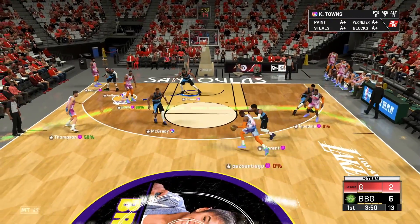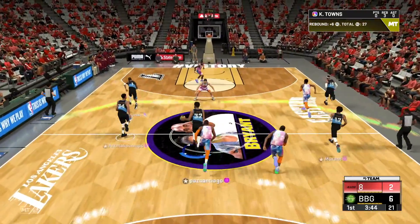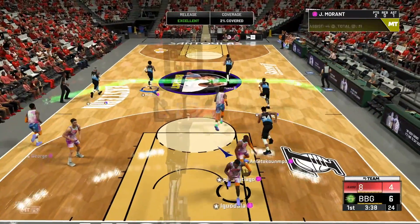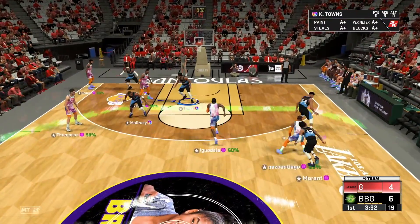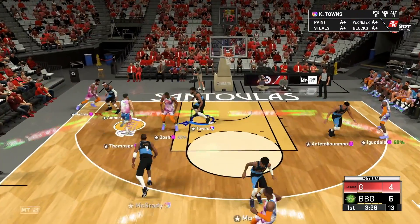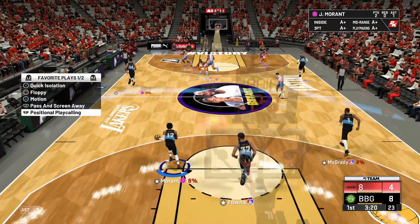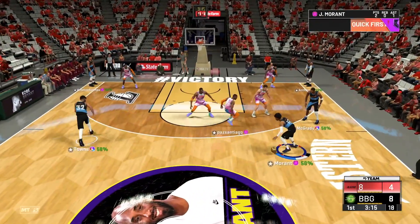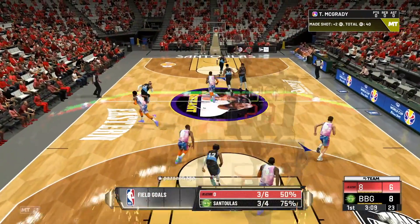He turns slower than in real life right there and still manages to get by him. Let's push — let's get in the lane. That is our board, let's push. Good pass by Ja to a wide open Melo who knocks down the three. We still have an okay lead. We're back kind of in the game — it's only a two-point deficit. If we let him get one or two more scores in a row it could be a bit of a problem. But we are perfectly fine.